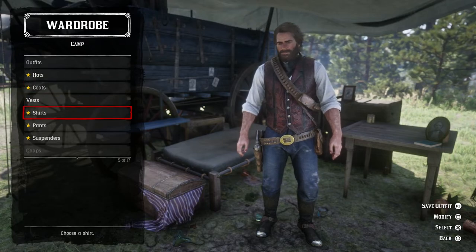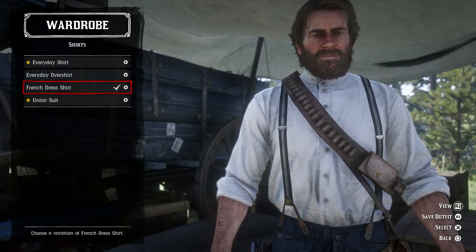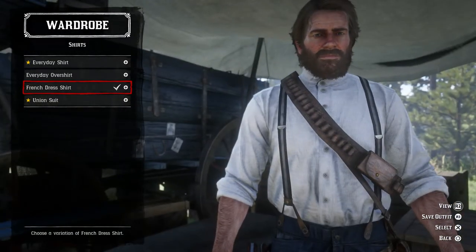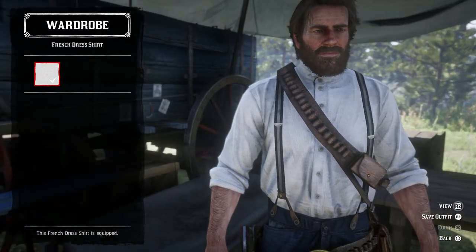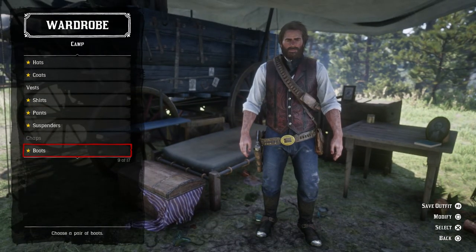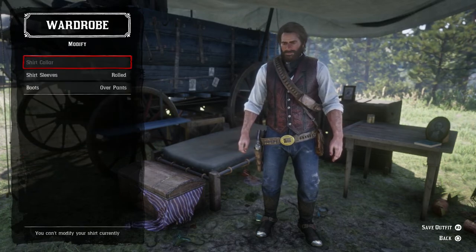Your shirts — there's a way you can tuck them in. It's already tucked in. There's no option early on, not sure why it's not working. Modify — you can modify as well. There we go — modify is the button. Let's go to the shirts and modify.